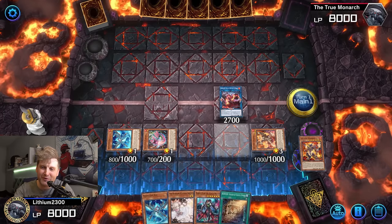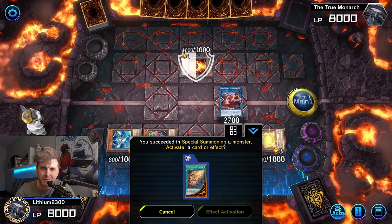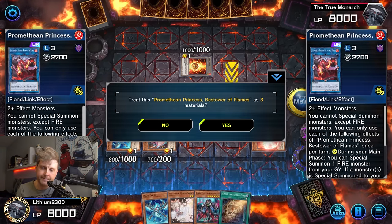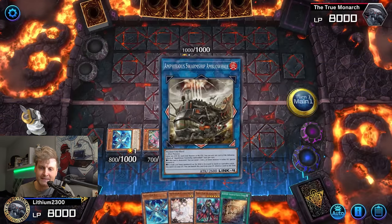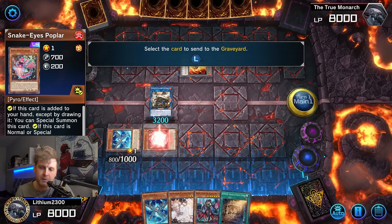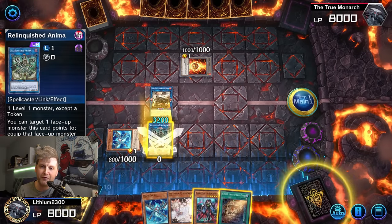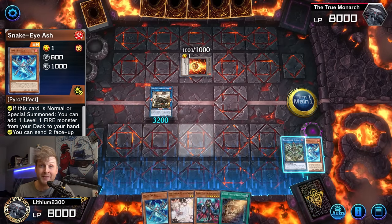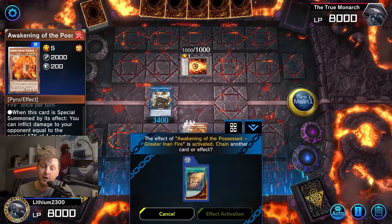Discard one card with Emperor's effect, then give your opponent a token — that token is important for blocking Impermanence. If they got Maxx C'd and are digging for Impermanence, the token is your safety net. Now get rid of Promethean Princess, which lets you go for the Anima play. Anima is the spellcaster you need, and then you need a Level 4 FIRE monster — specifically Ash — so you can special summon Inari Fire from the deck.